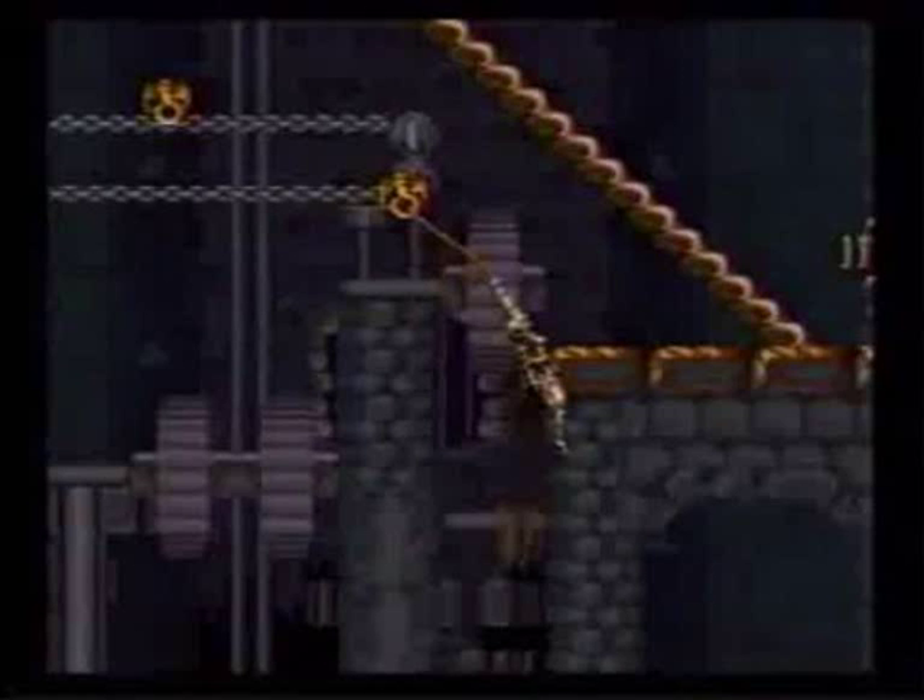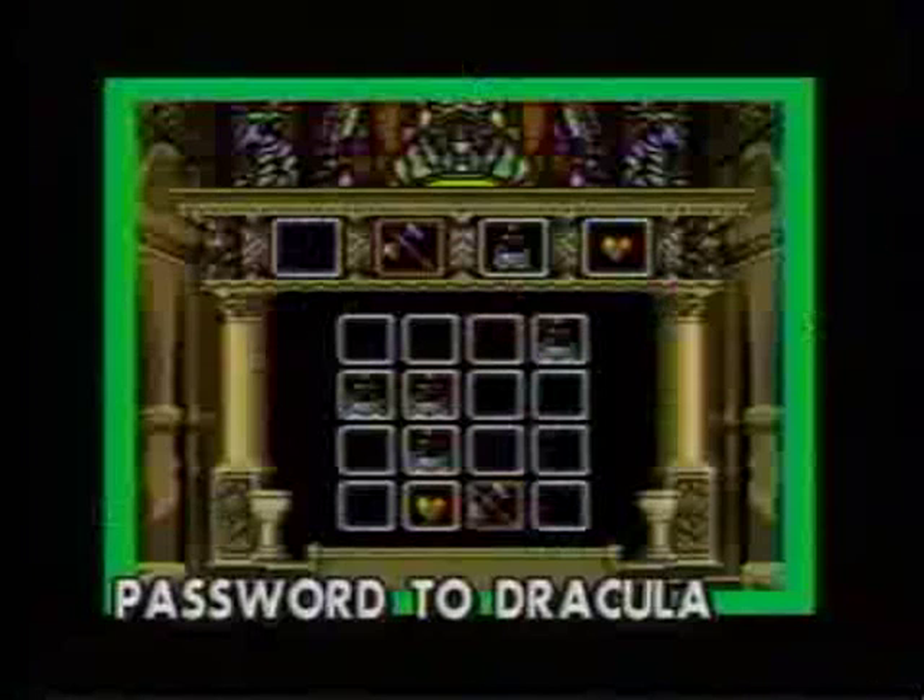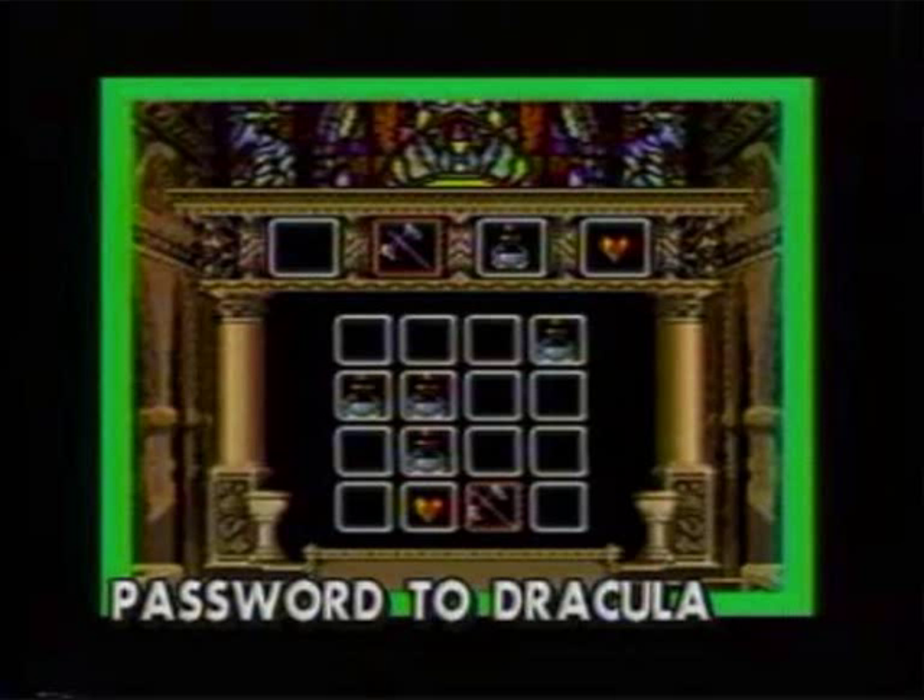Navigator then says: 'This grid is the password to Castlevania 4.' This is supposed to be a review, and you're showing the password to get to the final boss? This isn't a code guide. In a review, you should be discussing gameplay, the levels, and giving your own constructive thoughts on the game. You're not supposed to reveal codes and cheats. Get on point!